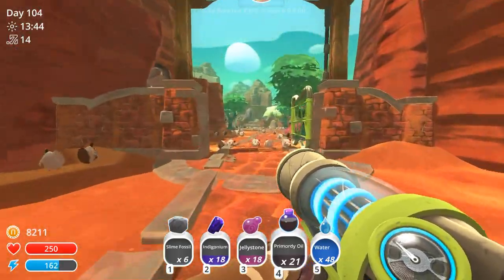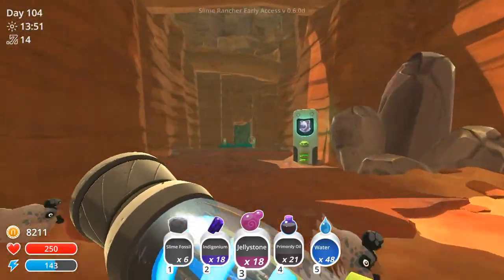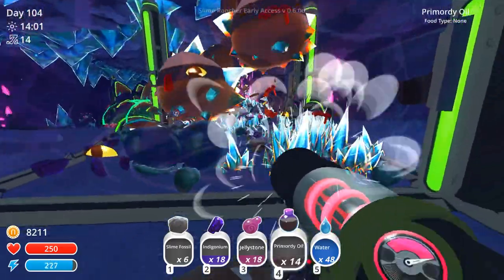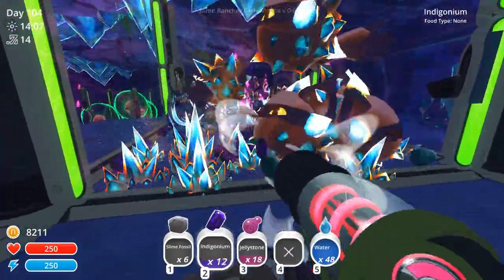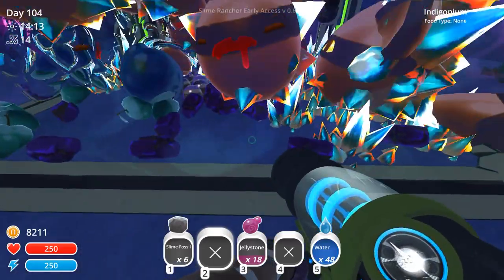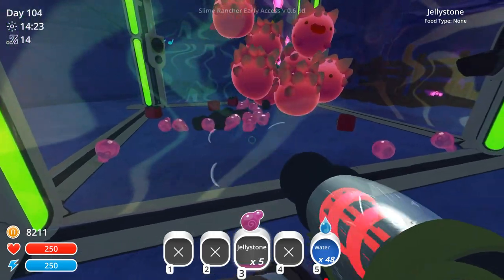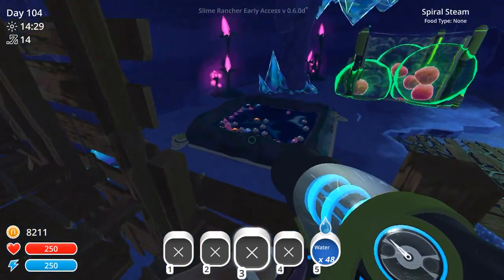Indigonium - I guess the primordy oil can go with the sears. We can just give it to them to play with until we actually need some. Which is gonna make it a little bit of a pain to collect these resources again when we actually need them in the future because they'll be in a slime pen. But it makes it more enriching - you gotta think about enrichment for our slimes. Gotta give them plenty to do and plenty to keep busy. It's like having a fish in a fish tank - you gotta give it some plants, something to keep entertaining itself with.